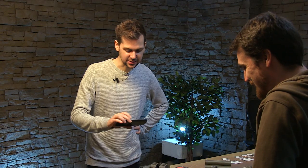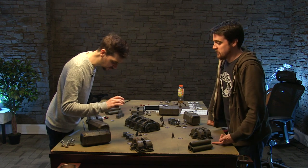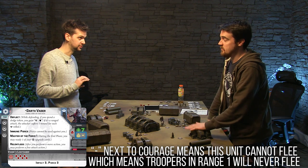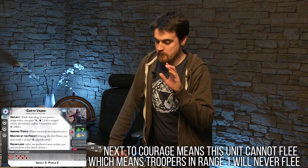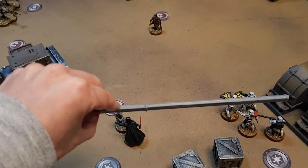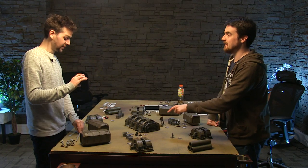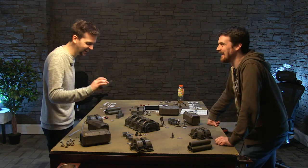How many suppression tokens can they take before they would run away? Normally one to be suppressed and two to flee. But when they're near Vader, they can use his leadership to determine whether they flee or not. It still only takes one to suppress them, but because Vader can't be broken, they can't be broken while they're within range one of him. They're not going to flee when Vader's there - they're more afraid of Vader than they are of me.